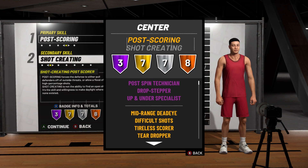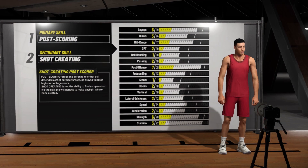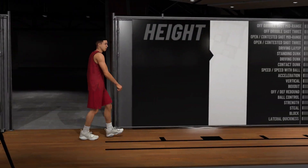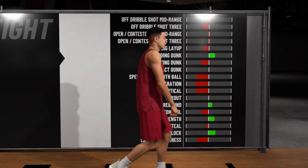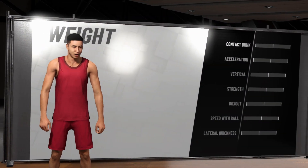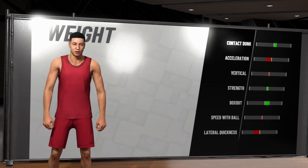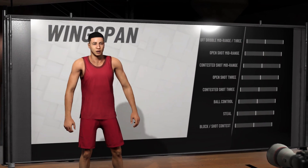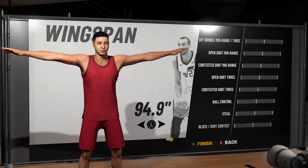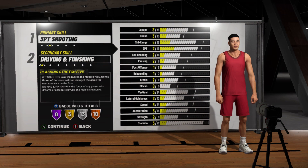This build right here is crazy. It's a good build if you want to be pulling people off your teammate and drawing that open shot for that three. We're going to call this build the Mirror Assassin. We're going to keep the height at 7'3", bump the weight up to 270 — got to give it that box-out weight, we need that. Keep the wingspan the same, because you want to be able to shoot that mid-range.